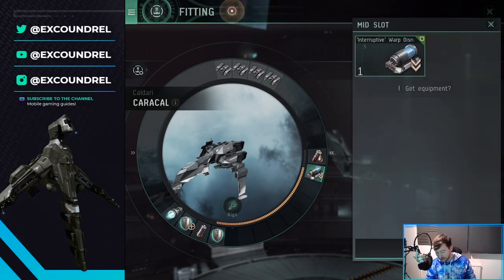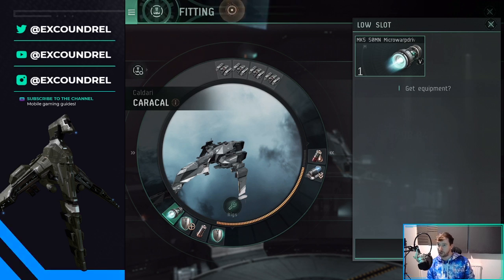I have a Warp Disruptor as a mid-slot, just on the off chance that I run into a PvP situation. I'm running a Micro Warp Drive because I want that extra boost of speed, basically when I'm cleaning up. Because you maintain range for so long on the outskirts of these PvE scenarios, the Micro Warp Drive comes in useful when you want to boost to get your loot. It's good for kiting but also good for boosting to go and grab your loot.